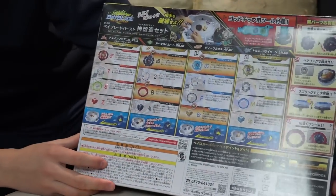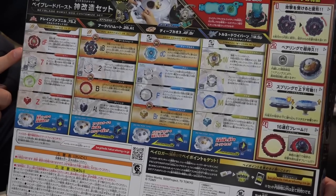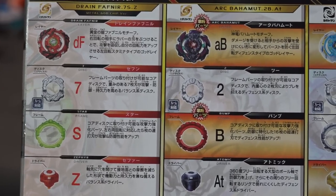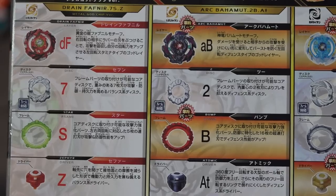This set comes with some pretty hyped Beyblades. First of all we have a brand new Drain Fafnir recolored version — 7 disc, S frame and Z driver. The next Beyblade we have is Arc Bahamut — 2 disc, Bump frame and the Atomic driver.